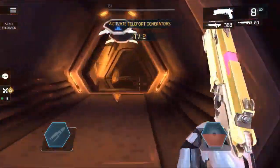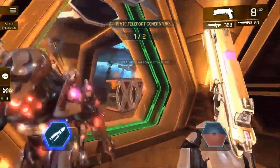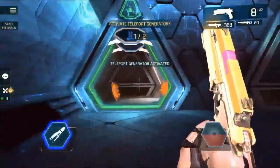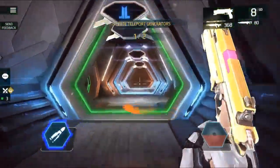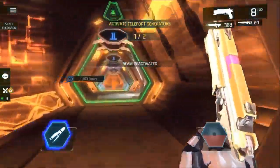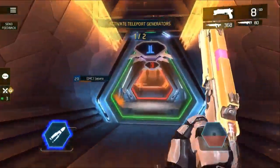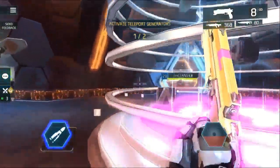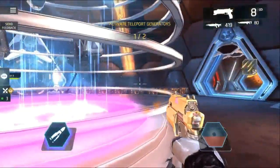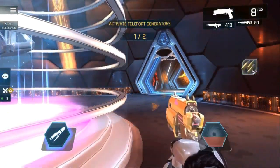You activate the switch to power the first teleport generator. Now you come back to the teleporter room — follow the blue signs at the top. I did have to practice a couple times to learn my way back and do it fast, but if you do it right, you'll be back at the room you were just in before.